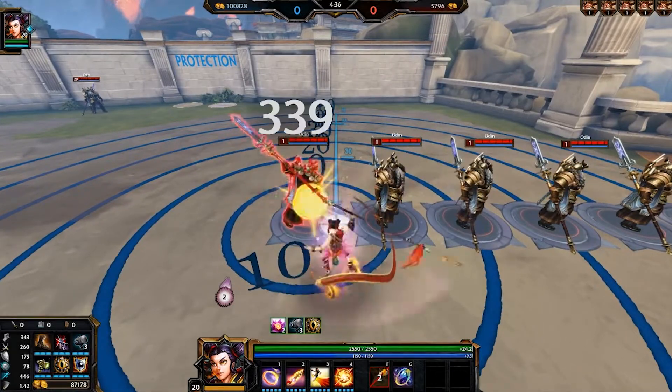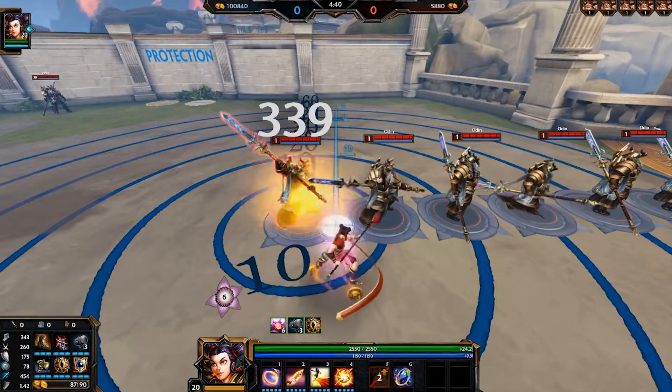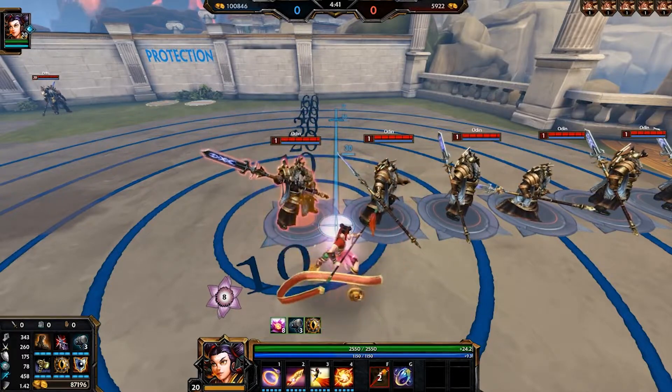Let's start with abilities, beginning with Nausea's passive. Basically, whenever Nausea hits something — be it with an ability or an auto attack — they are going to gain a stacking buff. This buff can have up to 20 stacks, and each stack gives you 0.5% movement speed, or at max stacks, 10% movement speed.